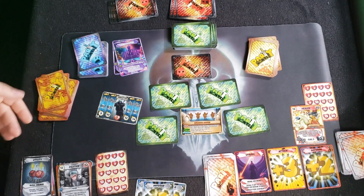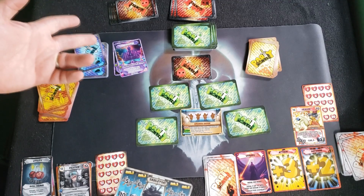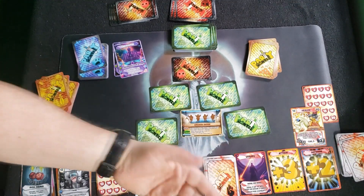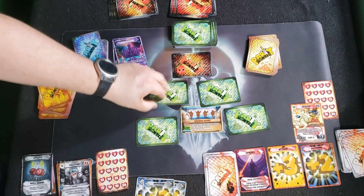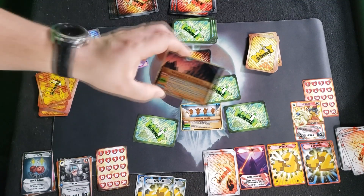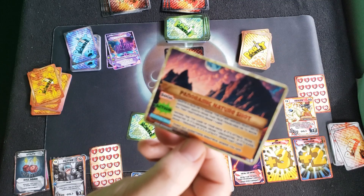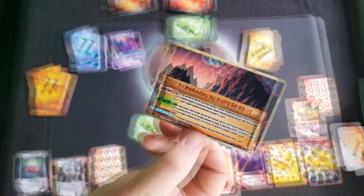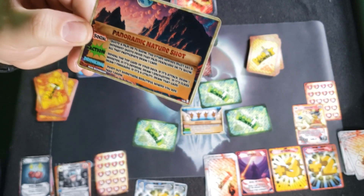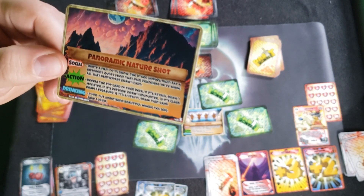Then the healer will go and try to attack. Let's say we work together and kill the skeleton — he gets discarded. Now it's the healer's turn; they pick one of the remaining cards. For example, one card says: 'Quote a film or TV show. The other heroes must say a different quote from that franchise. All that participate draw a card.' We had that one in our first game — it became a Lord of the Rings quote fest! Another card says: reveal the top card of your deck — if it's attack, draw one monster; if defense, draw one encounter; if class, draw one treasure; if utility, draw that card.